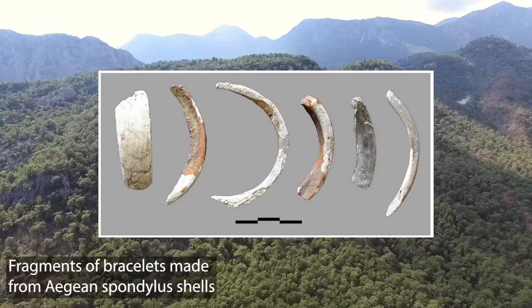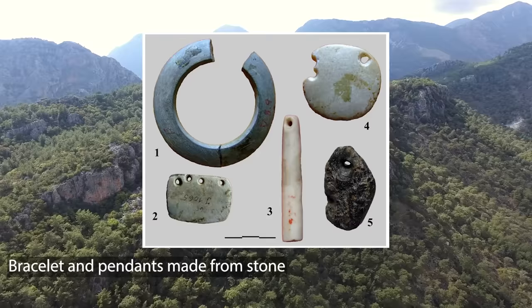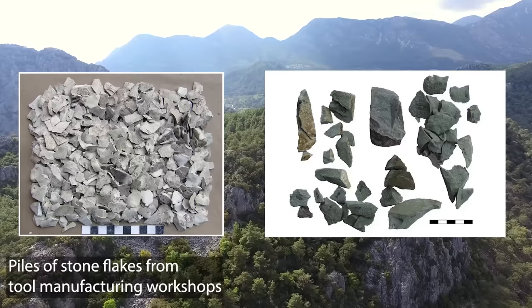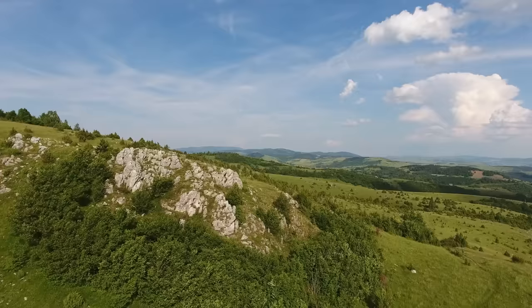I wonder if settlements were raided for these people and others to be taken away and kept in rival settlements, harming the economic prospects of the victim while benefiting those of the aggressor. People were a resource too. And how many of the defensive structures were also meant for keeping slaves contained within, as well as for keeping enemies outside?